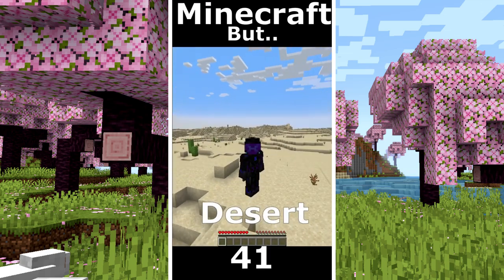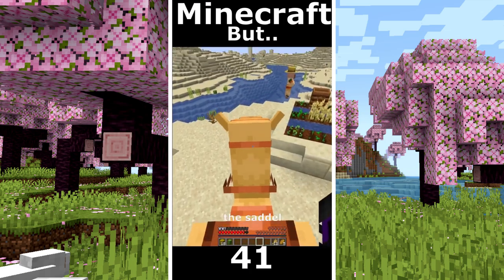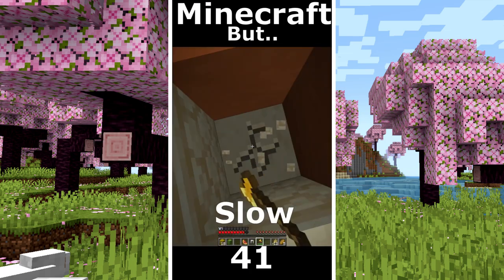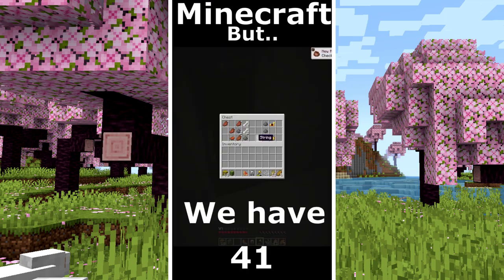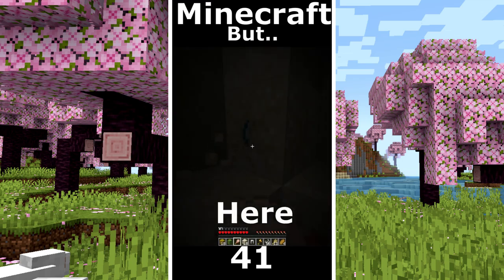Minecraft but only desert world. I found a village. I took the hay bales. We found a saddle. I meet a camel. I place the saddle on that. A portal ruin but no diamond. I found a desert temple. I go to the treasure. We have some string. I craft a brush. I go to explore the new secret room here with the brush.